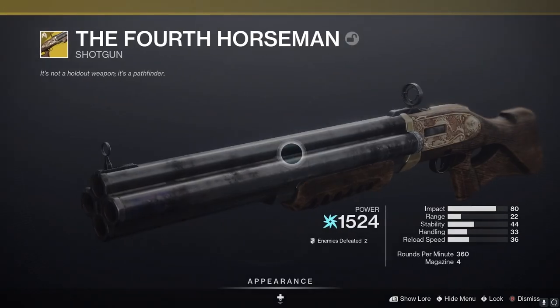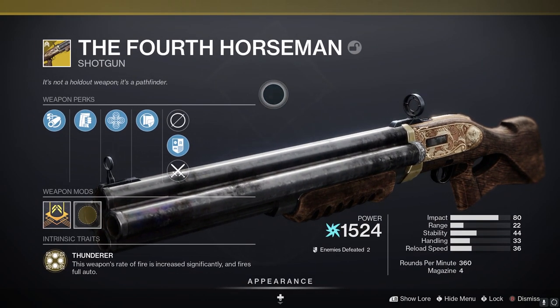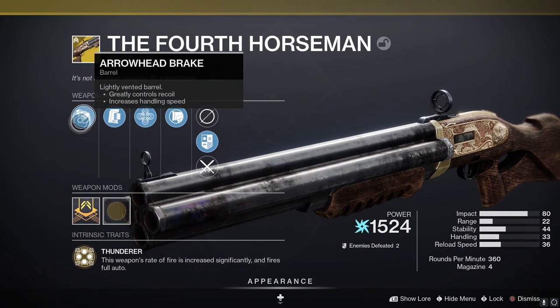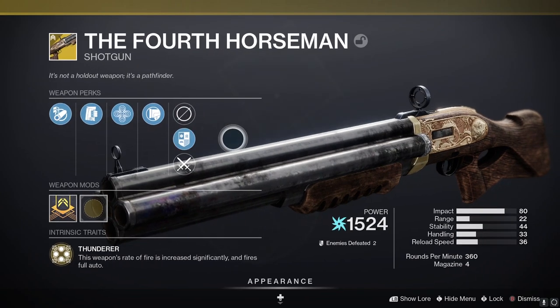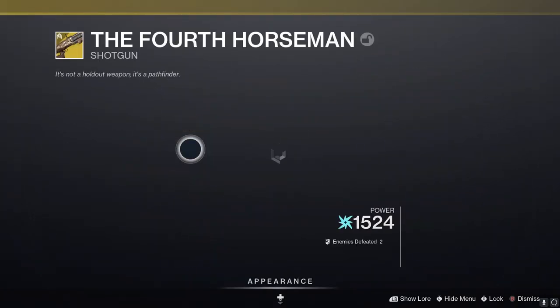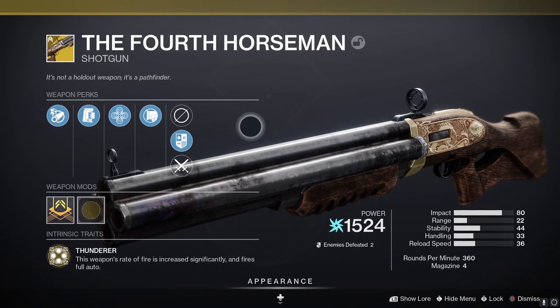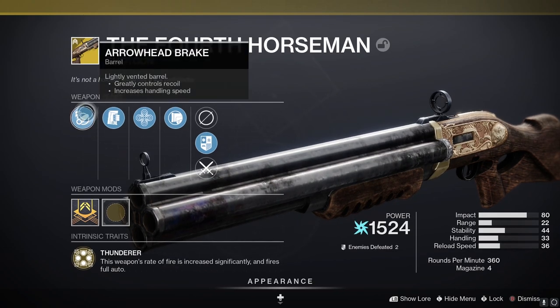If you didn't know, pellet shotguns have had a 25% increase in damage, which means the Four Horsemen is absolutely insane. I don't even have the catalyst — this is literally the standard version I just picked up — and it does melt. That 25% increase has made it a major contender for the best DPS weapon in the game.